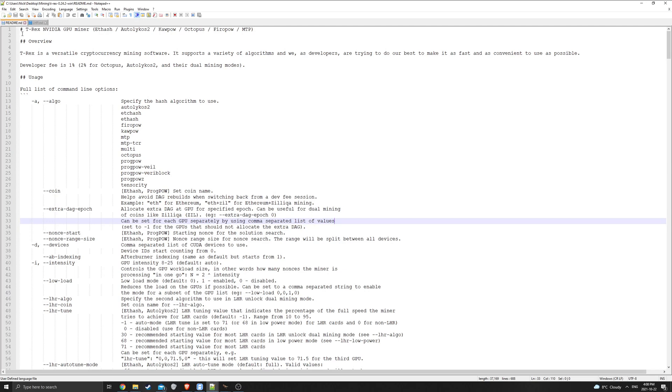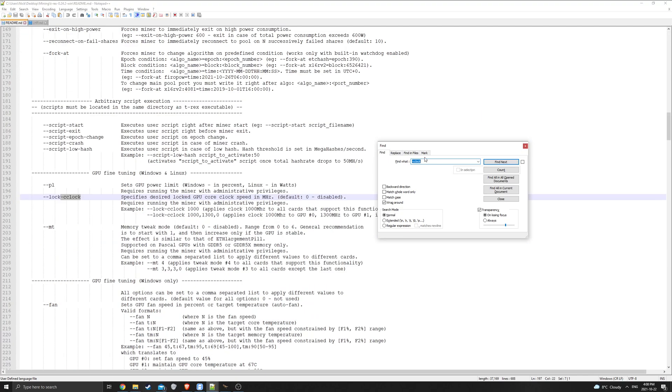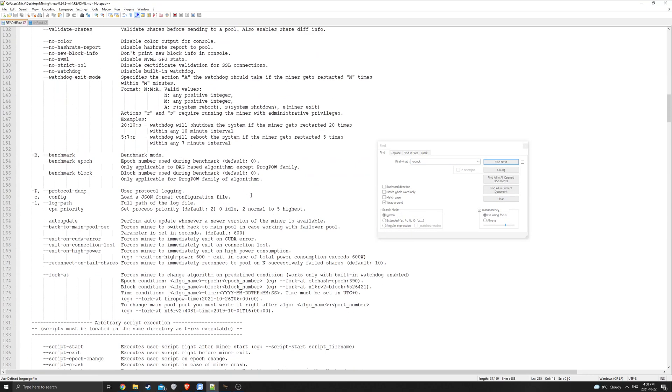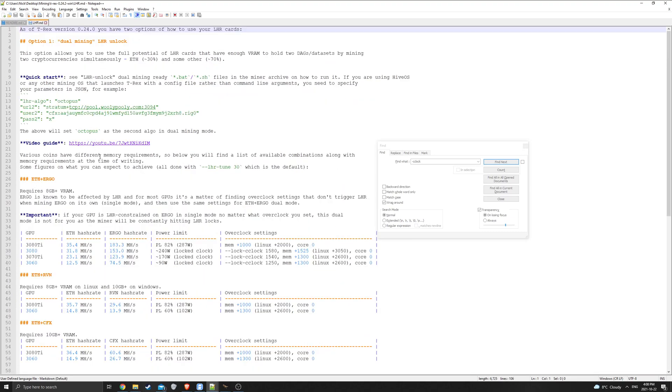I've opened up both MD files - the readme and the LHR. I like to use Notepad++ - it's a free utility that's much better than basic Notepad, so I highly recommend it. Anything I'm going to talk about will be in here if you want more precise information. For example, if we look for 'devices' you can see the argument there. If we look for 'core clock' you'll find lock core clock, memory clock - all the general information on any arguments in the batch file will be found in the readme.md.